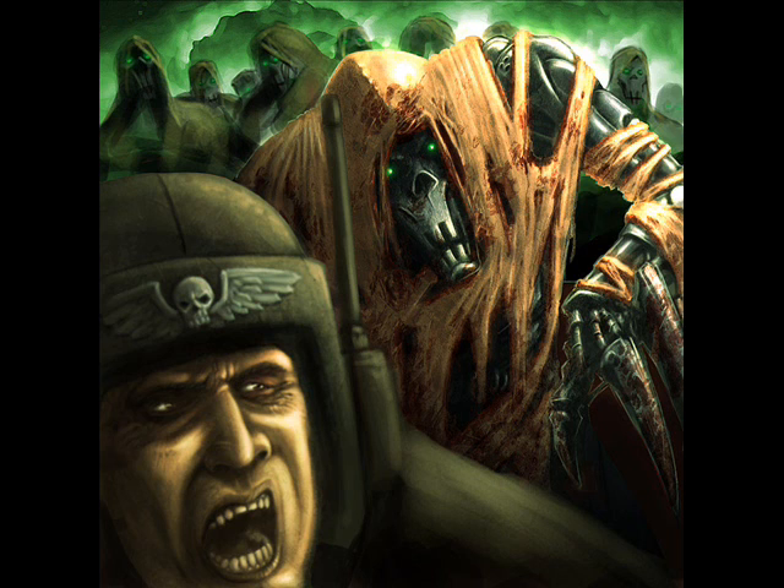Flayed Ones: they get infiltrate, deep strike, and a terrifying visage — they are amazing. They're cheap at 18 points per model. They have basically the same stats as a space marine but with two attacks, making them very good. We'll Be Back is good for them. They're not very durable, which is reflected in the points cost, but they get to combat very quickly. Because they rush into combat, you might get separated from the Lord and his Resurrection Orb, so choose weaker targets if you're splitting them off from the Lord.